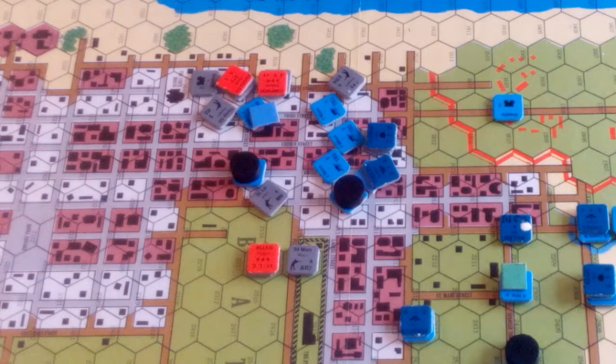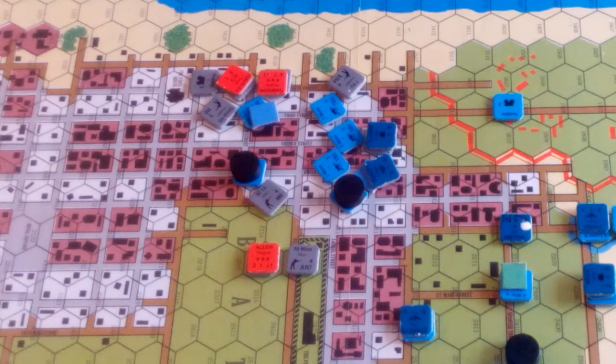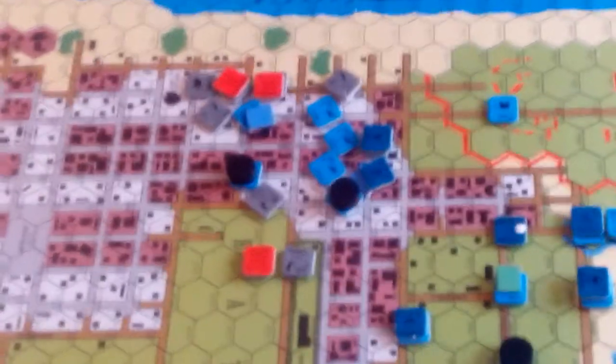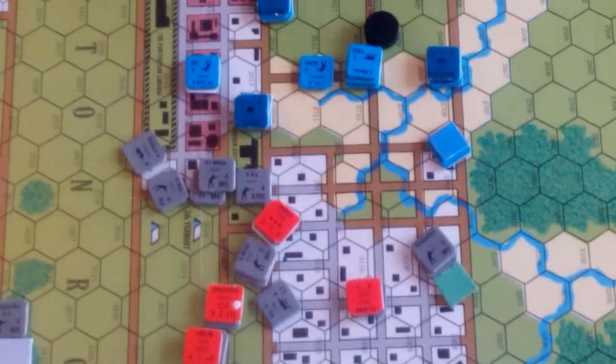I don't want to waste an activation because things are sort of hotting up. I think what we're going to do is Helm's not going to hang around. He's going to say, guys, go forward, pressure them — you never know, we may dislodge them. So Helm's going to go for an activation. The action's down here, so Helm's rolling for activation.